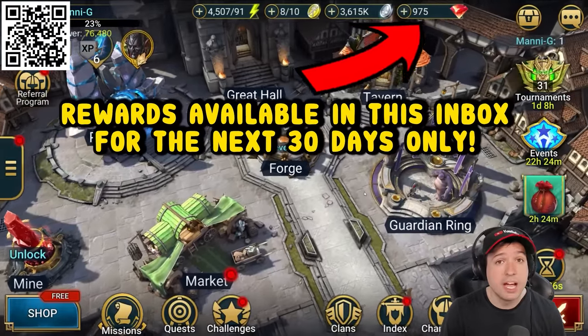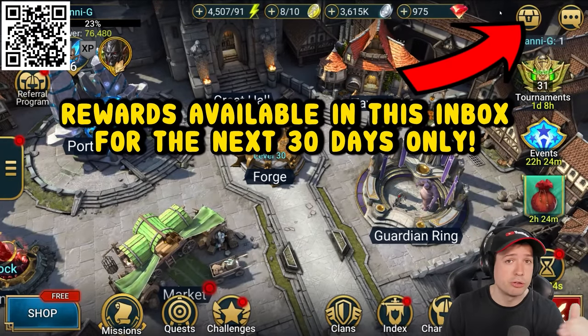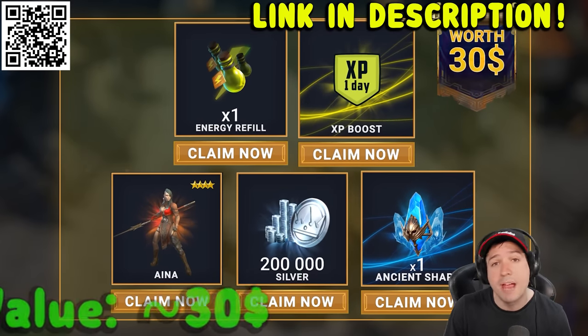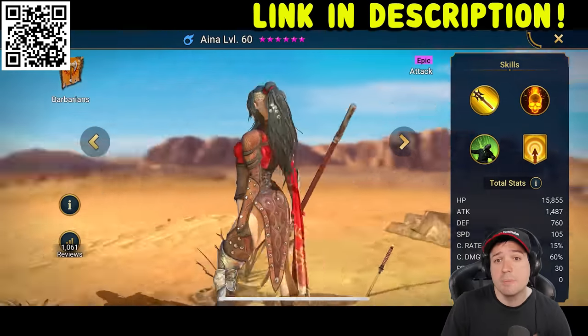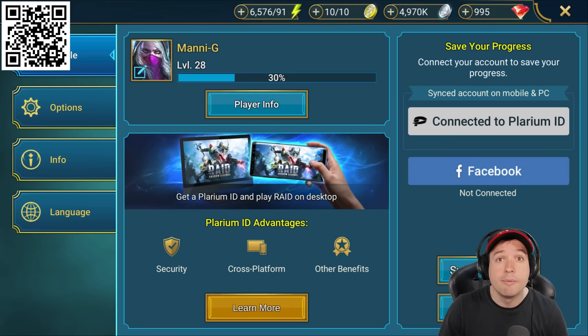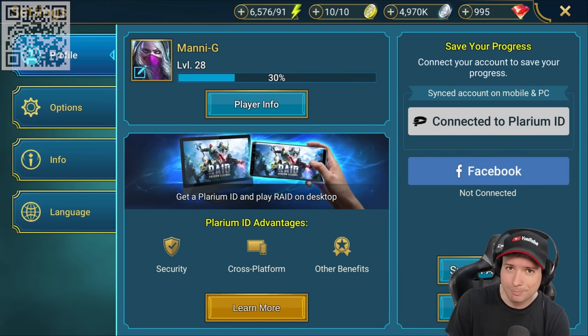There has never been a better time to start playing Raid. If you use my QR code on screen or the links down below within the next 30 days, new players can get their hands on an additional starter pack worth $30 — a free champion Naina, 200,000 silver, and extra resources. Don't miss out, and come find me in the game under the name MoneyG.